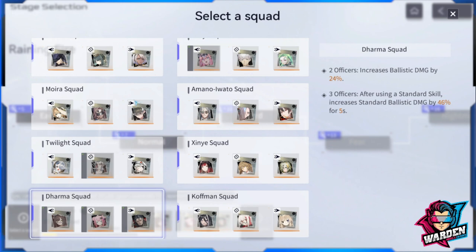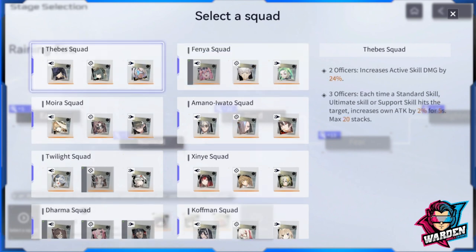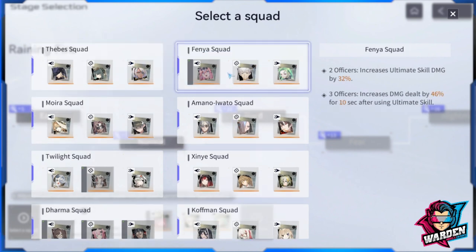Next up, if you want to focus on healing for an auxiliary unit, this one is active skill damage pertaining to your passive skill. It also has a standard skill, ultimate skill, and support skill component — that is Theme Squad, by the way. Next up, if you want to improve your ultimate skill, this is it.